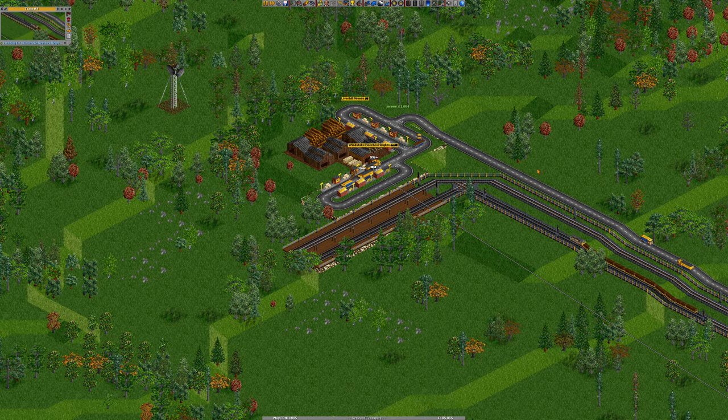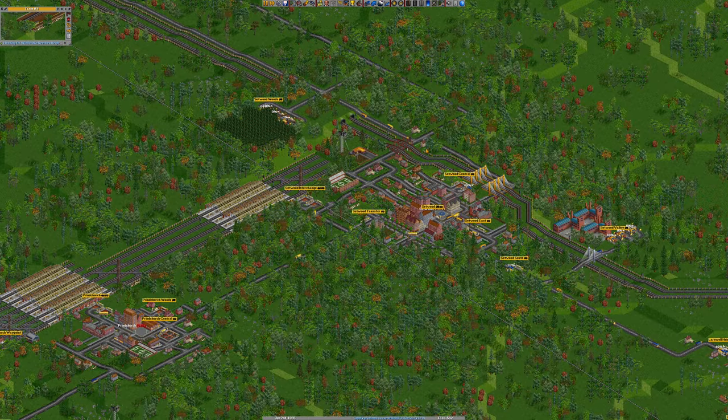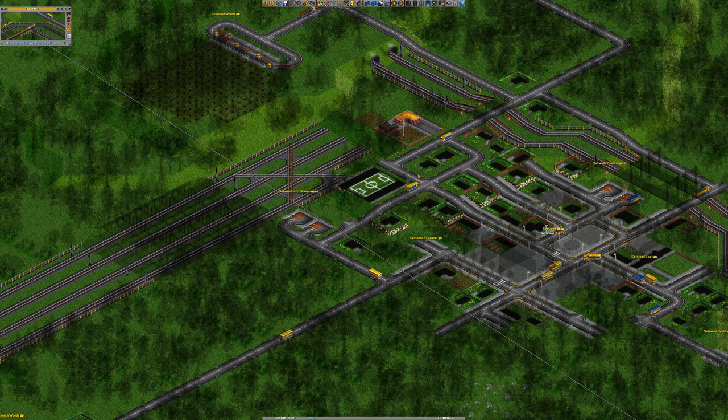Just in case you're not familiar and you've just joined us this episode — the logs are going to the sawmill, and then the goods go into our two major cities, which are Setwood and Princhurch. Both cities don't particularly like me. Setwood are getting better, I'll give them that.